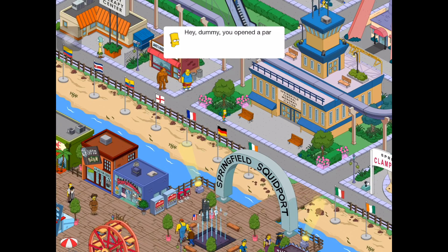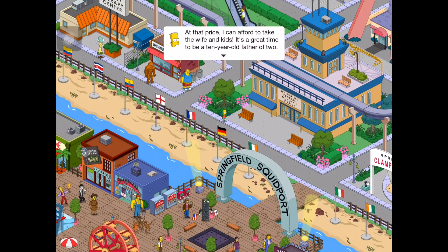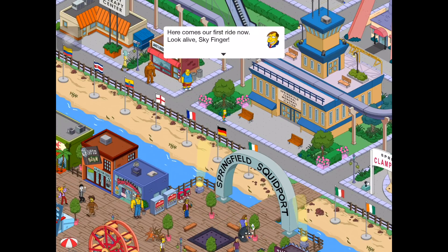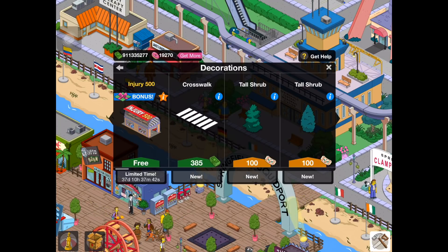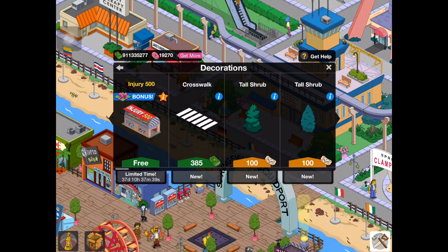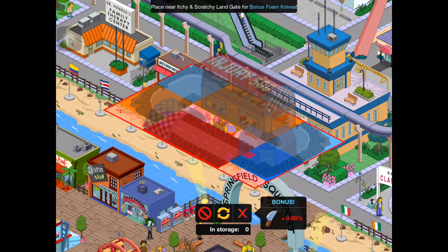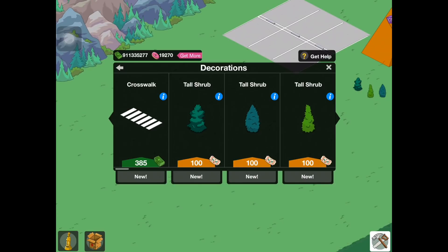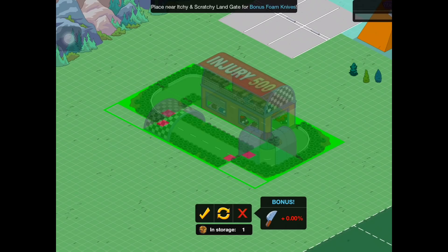Bart over here has some quests. Hey, dummy — you opened a park with no rides. That's why admission is so cheap, only $45. At that price I can afford to take the wife and kids. It's a great time to be a 10-year-old father of two. Here comes our first ride now — look alive, Skyfinger. Place the Injury 500. Make Bart ride the Injury 500 and make Springfielders staff rides. Okay, so I guess this is our first building, which is probably like a hub of some sort — the Injury 500. It comes with a bonus land token. So we'll go and place this thing down.